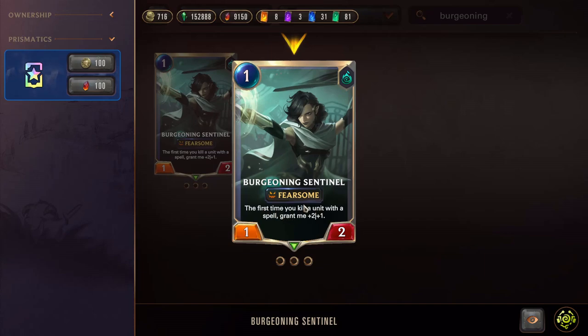Here you can see it has 'Fearsome' - this is a keyword. There are many different kinds of keywords and they do a lot of different things. We're not going to go over all of them as they're constantly adding more to the game. But if you're looking at a card, just hover over the keyword and it will tell you what it does.